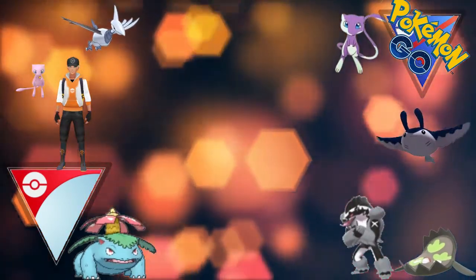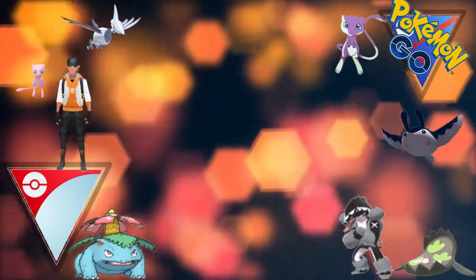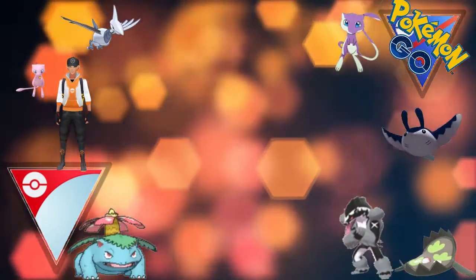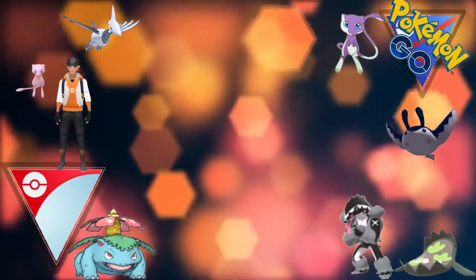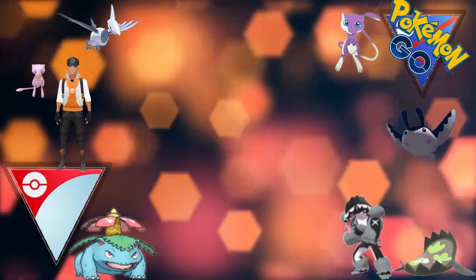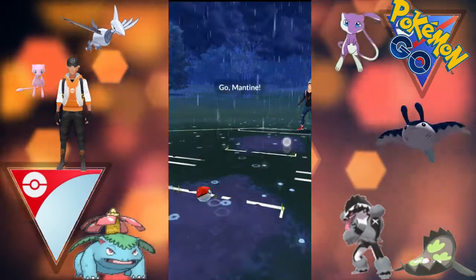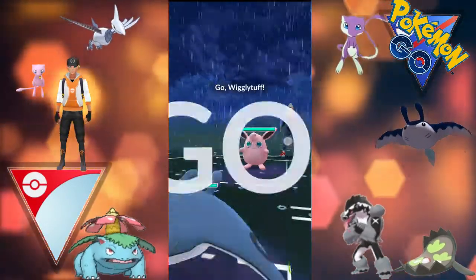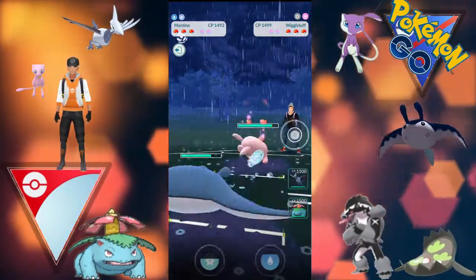Hey guys and welcome back to another video. Today we're back in the great league taking a look at some of my first battles and trying out a new lead which is Obstagoon. I'm enjoying using Obstagoon - very spammy Pokemon. So let's get into these matchups. I've got Mantine on the lead at the moment, with some Obstagoon lead towards the end. Mantine lead works quite well.